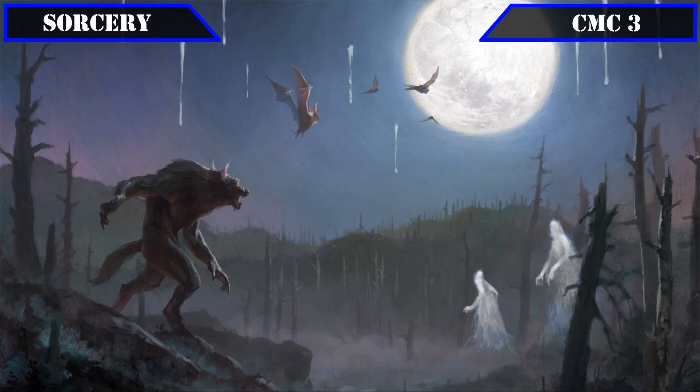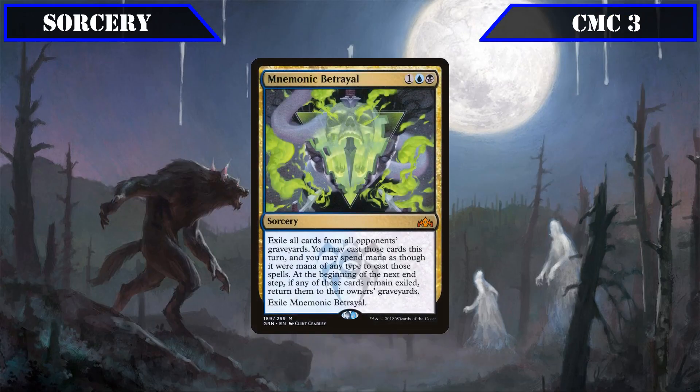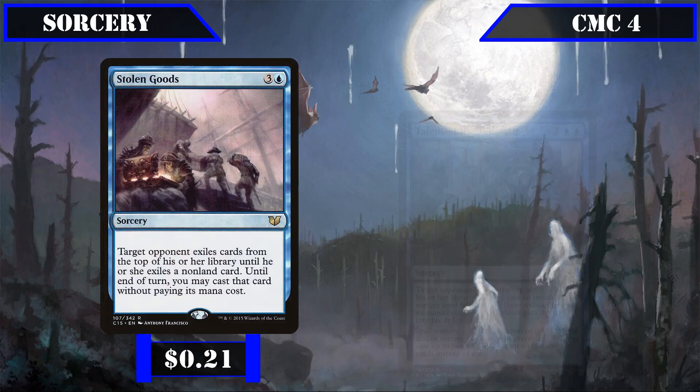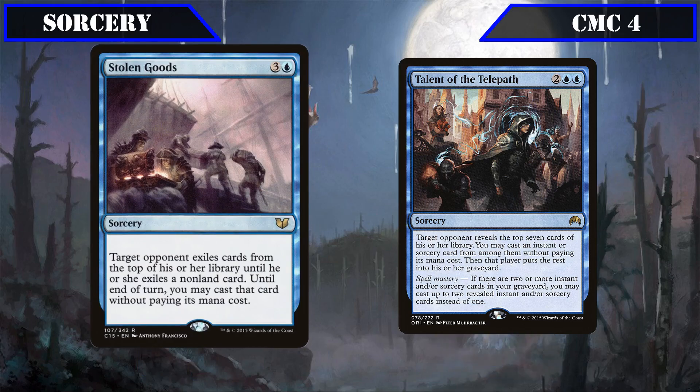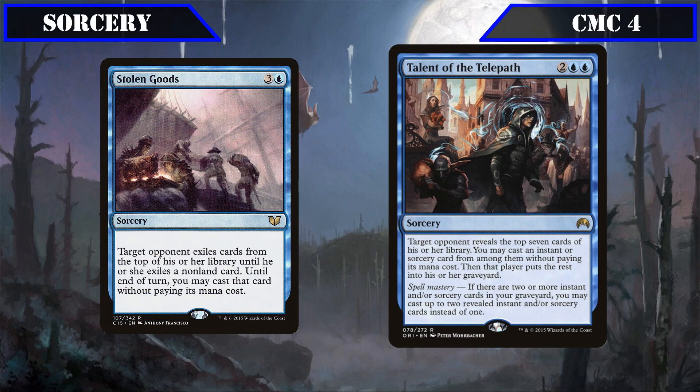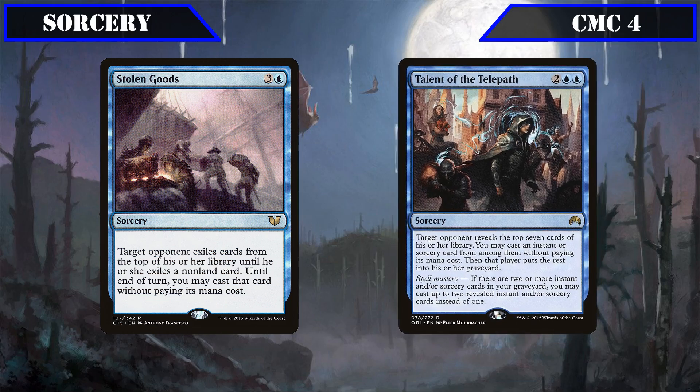The CMC 3 slot has Mnemonic Betrayal, which exiles itself when cast and exiles all cards from all our opponents' graveyards, allowing us to cast those cards with mana of any color until end of turn, effectively impulse drawing our opponents' entire graveyards. The CMC 4 slot starts with Stolen Goods and Talents of the Telepath: the former exiles cards from target opponent's deck until we hit a non-land card and lets us cast it for free, while the latter exiles the top 7 cards and lets us cast an instant or sorcery for free, or 2 instead if we have spell mastery.